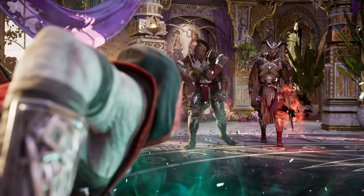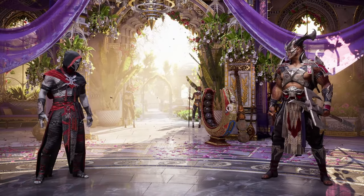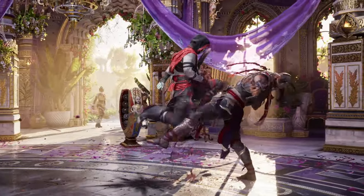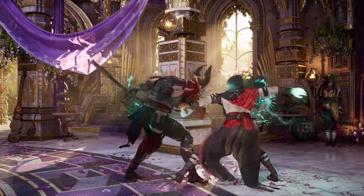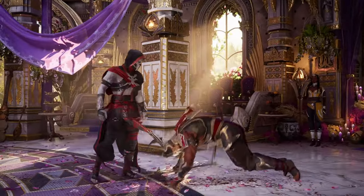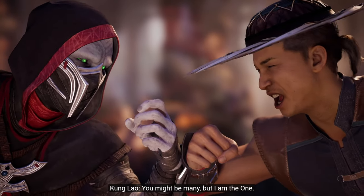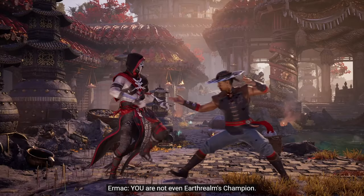Not only is Ermac ridiculous and amazing — so many different launchers, so many unique looking strings and non-standard special moves — but Movado is also amazing and interesting, an absolute ambush monster. We also have some interesting changes like balance changes; we see changes to characters like Reptile, system changes where there seems to be a block breaker now, where your cameo comes and breaks a block string in the same way they would have broken a combo, which is very interesting.